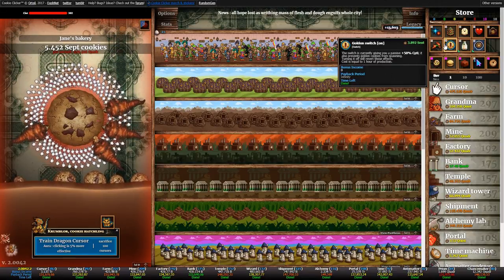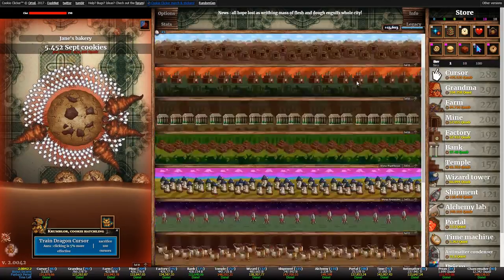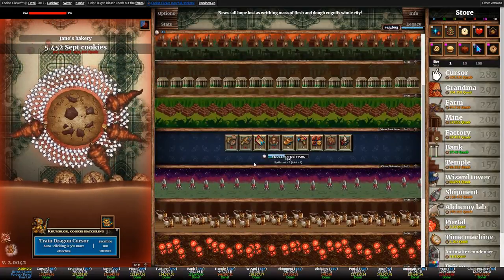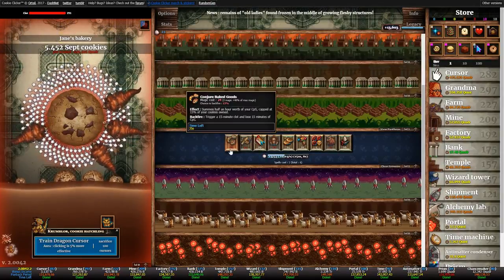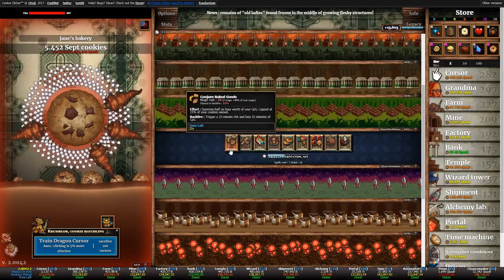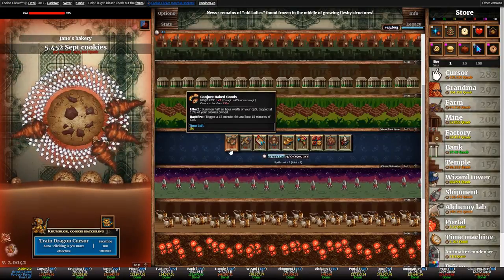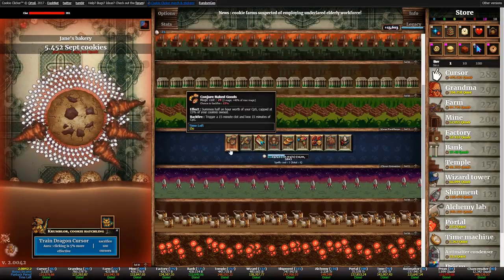A clot can also be triggered not just by golden cookies but by the Conjure Baked Goods spell as a backfire side effect. So if you're spamming that spell, wait for it to backfire and then activate the golden switch — that's how you can actually profit from a spell backfiring.